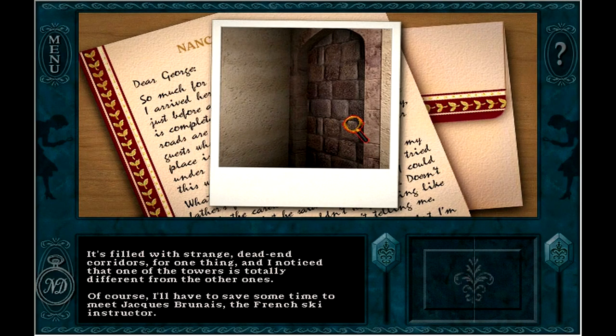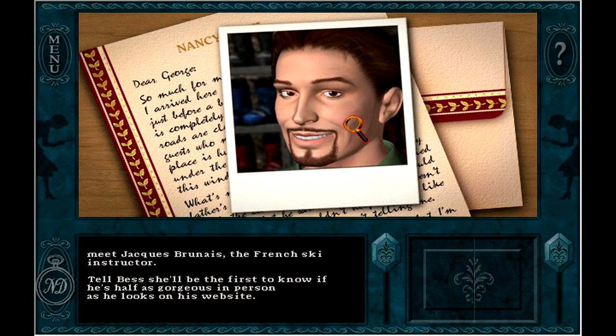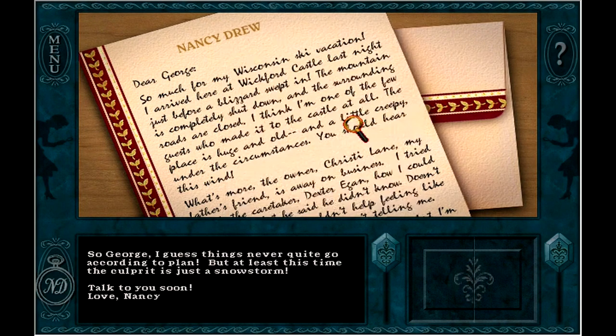Of course, I'll have to save some time to meet Jacques Brunet, the French ski instructor. How did you get that picture? He's literally in his ski shop. This is a really long opening letter. George, I guess things never quite go according to plan, but at least this time the culprit is just a snowstorm. Talk to you soon. Love, Nancy. Alright, good preface there, Nancy.